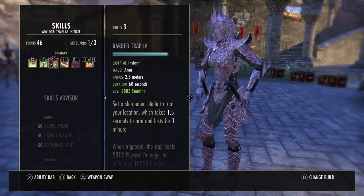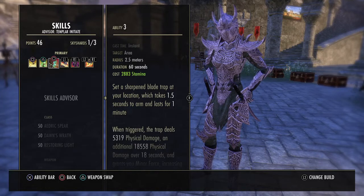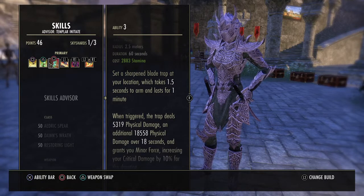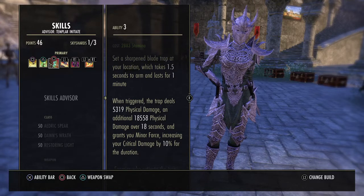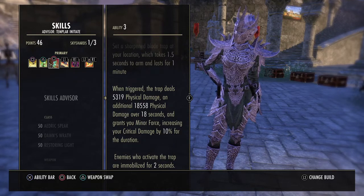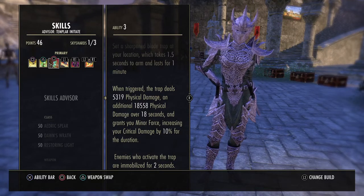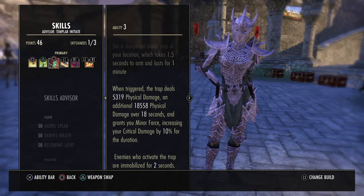You could also be using Barbed Trap. Once set, the Sharpened Bladed Trap takes 1.5 seconds to arm and lasts for one minute. When triggered, it deals 5.3k physical damage, an additional 18.5k physical damage over 18 seconds, and grants you Minor Force, increasing your critical damage by 10% for the duration. We're mainly running this for the Minor Force — critical damage is a must, especially with high crit and the Shadow boon, which increases crit damage even more.